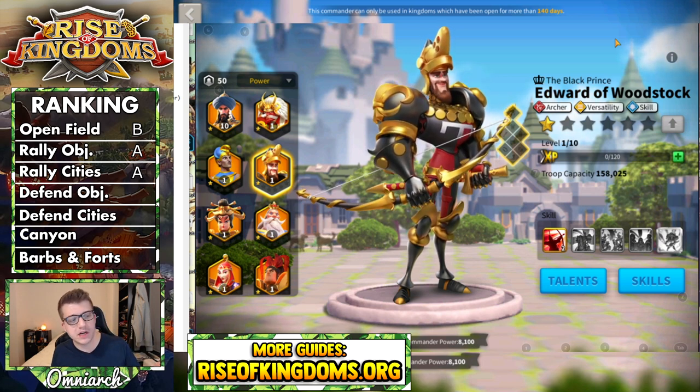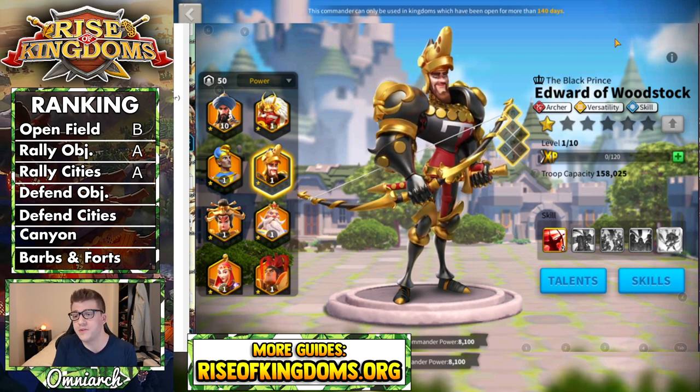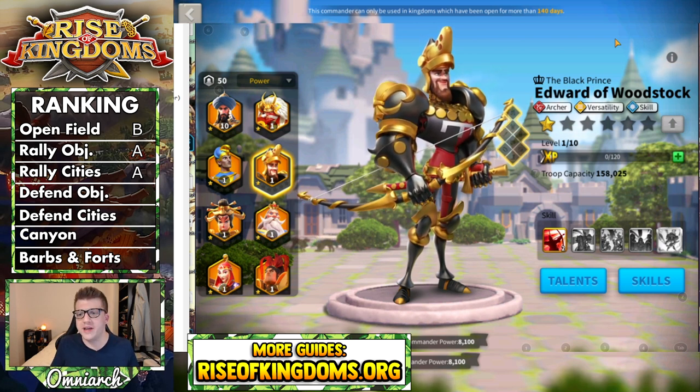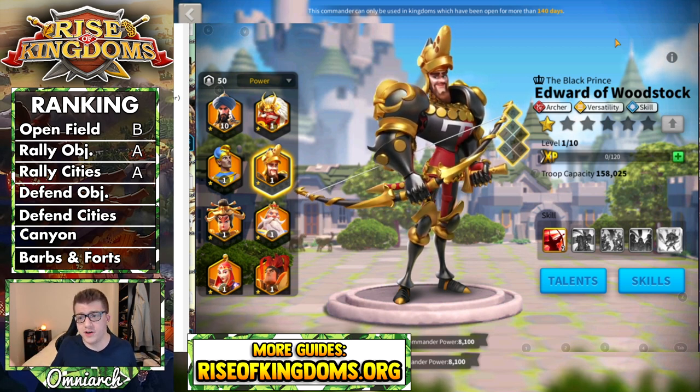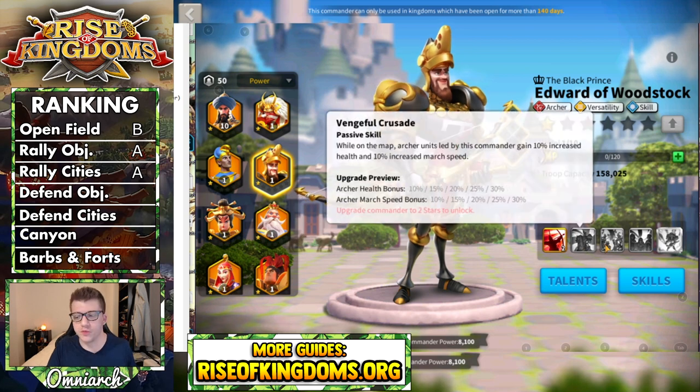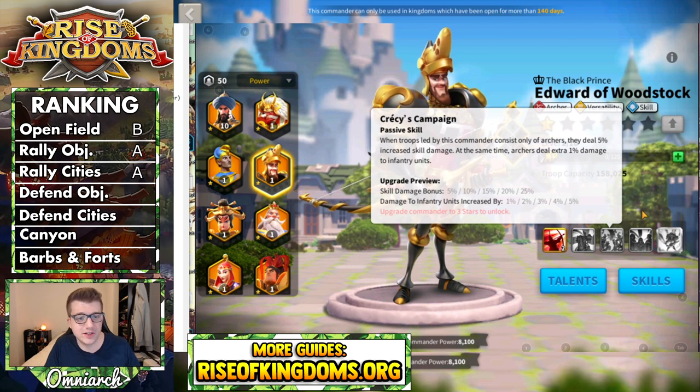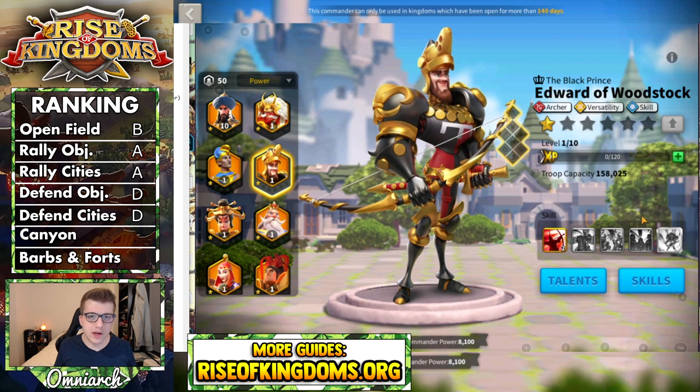The next two categories are defending objectives and defending cities. It should kind of go without saying that Edward doesn't really have a place here — Artemisia is going to be the commander you use if you want to defend a flag with archers. Edward doesn't really cut it: he's got a really high rage cost, he has no AOE to support the open field around that flag, and there's no garrison tree. There's just not a really good reason to have Edward in your city garrison or defending a flag. Because of that, Edward gets a D for both of these categories.